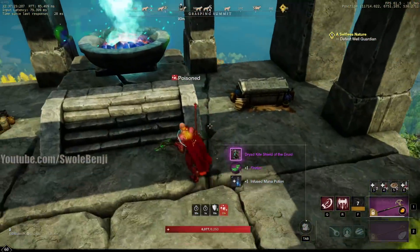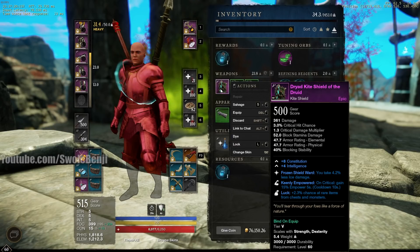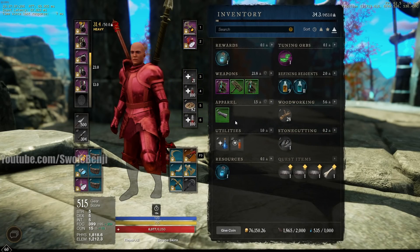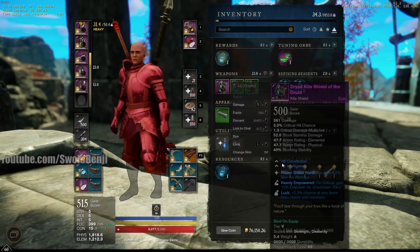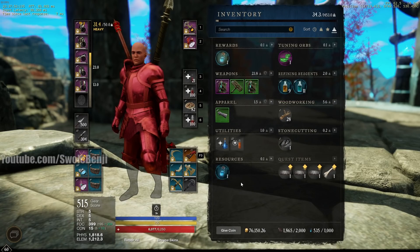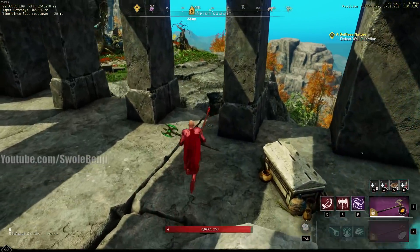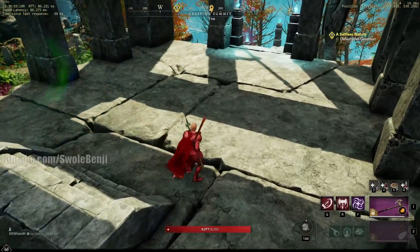We got a purple and a Firefox drop — very nice, not the web browser. You also get these things for tuning orbs. We have the kite shield at 500. Looks like neither of these boosted the gear score, which kind of sucks, but every time you fail to get your gear score boosted through a drop the next drop will have an even higher chance. This is a good source of repair parts, azoth, and tuning orb materials every minute.